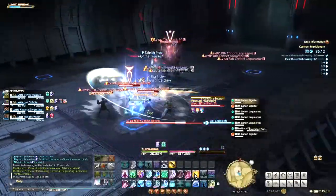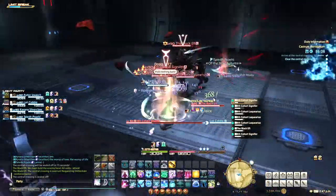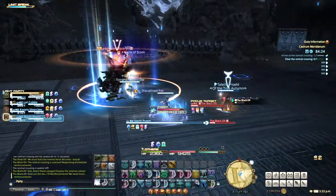Incendiary Support deals unavoidable damage to everyone in three small bursts. Magitech Cannon is a circular AoE hit with a marker — just step out of it.